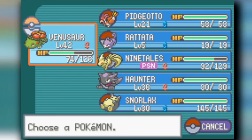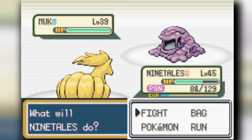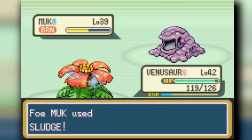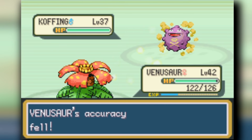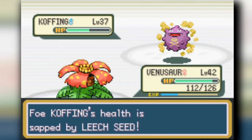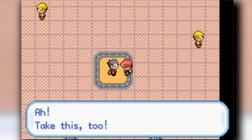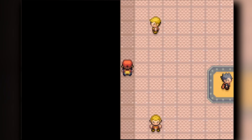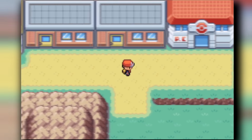We're heading to Koga's gym. As much as I hate Koga, he seems so annoying to play against - he has Minimize, Self-Destruct, poison moves, and a lot of stupid stuff. But since I have Leech Seed I can stall pretty well, and with Will-O-Wisp it's pretty easy. We stall his team out and then we get Toxic, which is very useful. I won't teach it to Venusaur though, since it already has Poison Powder - I want to keep different status options.